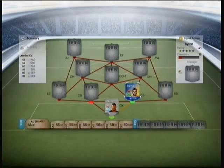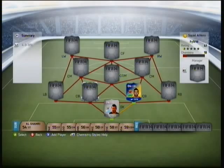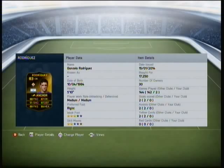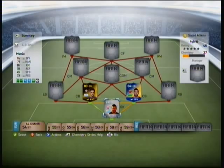For the two center backs, we've got Leandro Castro Team of the Season - this guy is an animal. 65 pace may seem a bit slow but 86 defending and 83 heading is his class. The second center back is Gonzalo Rodriguez, the Argentine center back from Fiorentina - 68 pace, 87 defending, 84 heading. He's a monster and gets a club link with Munua.